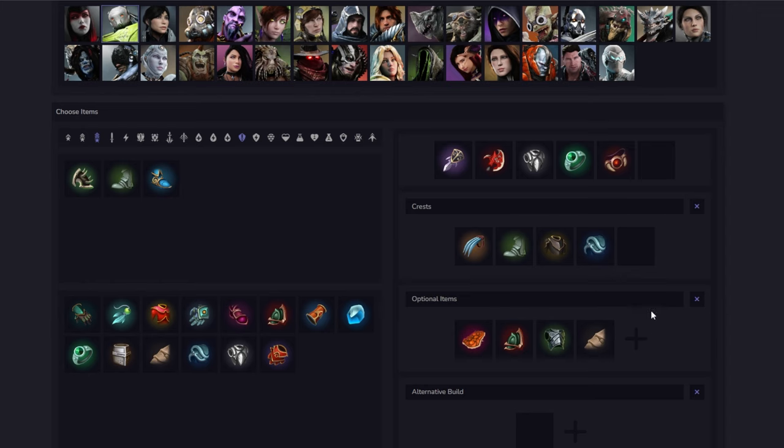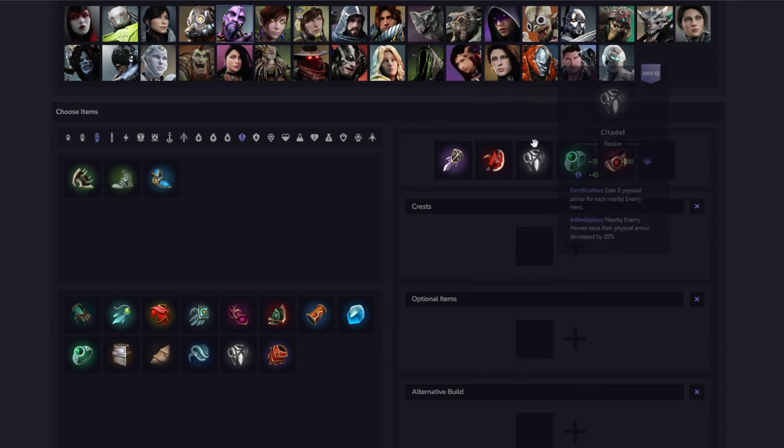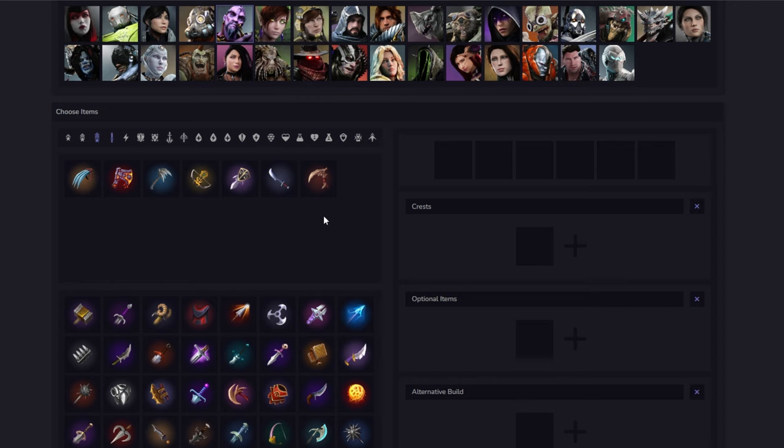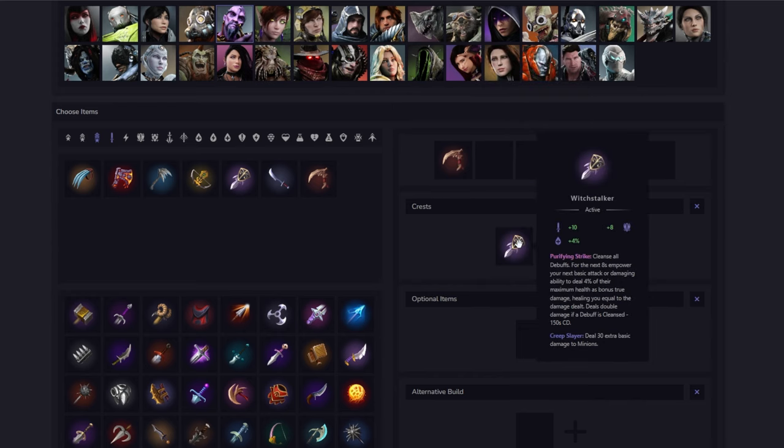Next up we have Fang Mao. Fang Mao is pretty simple as a solo laner — you kind of play him the same way as in jungle; the only difference is how you start the game. He's a full damage solo laner so you go full damage. I would not recommend going full defense or even a hybrid build — your whole job is to be an assassin. Normally you go Assassin's Crest into Nexus. If you really need to, you can get a Witchdocker, but you really need the Nexus in most games to get your full damage combo off and to take the most value out of your kit.